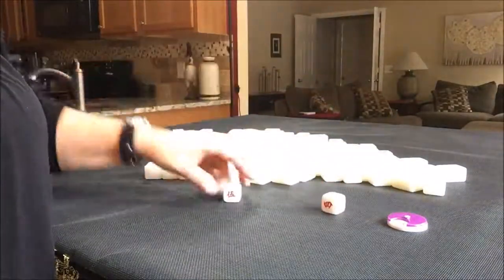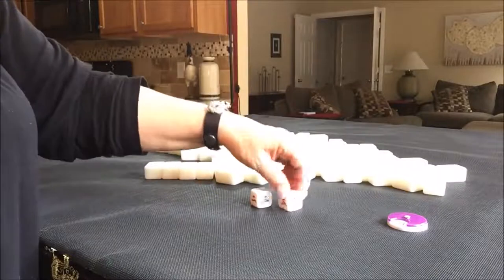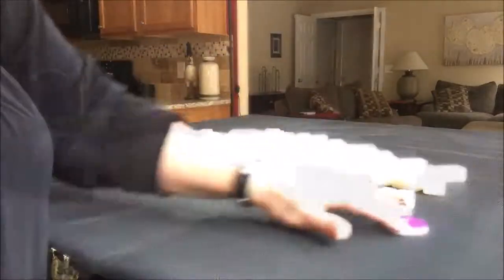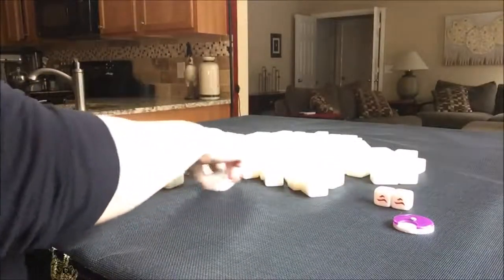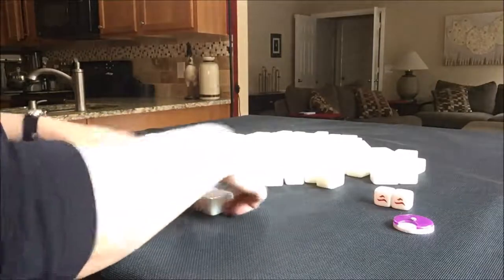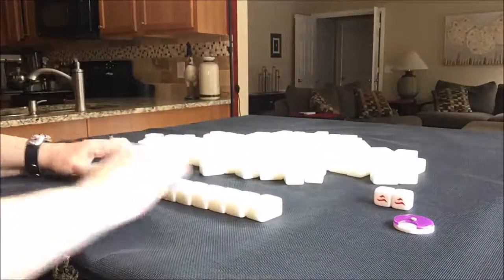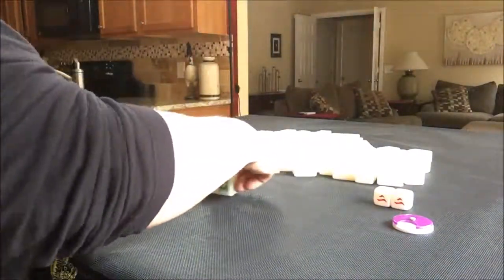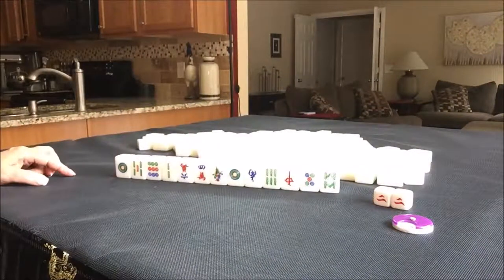Let's see which seat we're in for the next one. I rolled a two — two is South. South round and we're in South seat. So we get 13 tiles for being a non-dealer. There's our tiles. We're in South seat, two fawn minimum.